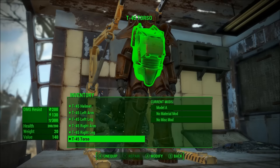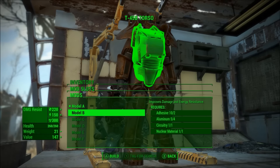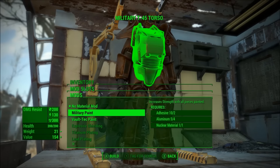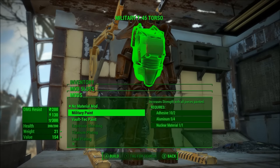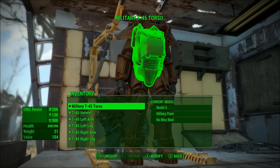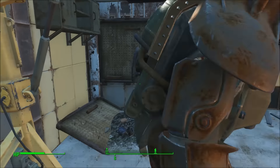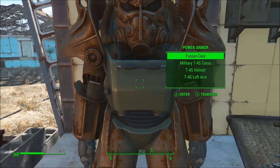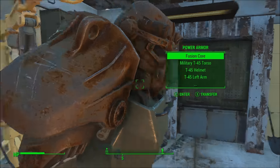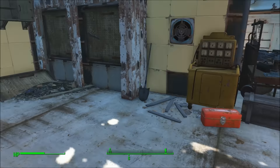You can actually replace everything - let's have a look at what we can do for the torso, the main part. Model B improves damage and energy resistance, that's quite nice. Military paint increases strength, Vault-Tec paint increases charisma. I'm going with military paint - let's see what it looks like. And that's it, we spent all our materials. Military paint doesn't look very different really - everything else is rusted like the arms and legs, but the chest is not rusted, so it kind of makes it look nice.